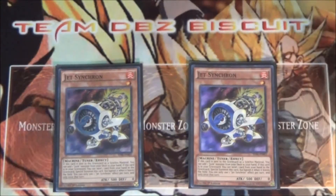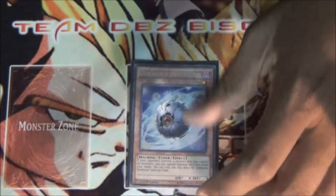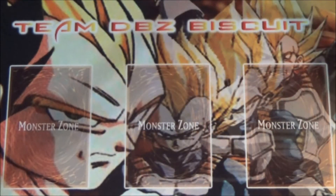I run two Jet Warrior because I don't want to see it in hand — I like to be able to get that pitch effect for Accel Synchron if I can, so I want two in the deck to make sure that happens. I want one Unknown Synchron because just being able to get that free special summon along with your other cards can help you get some major plays going.